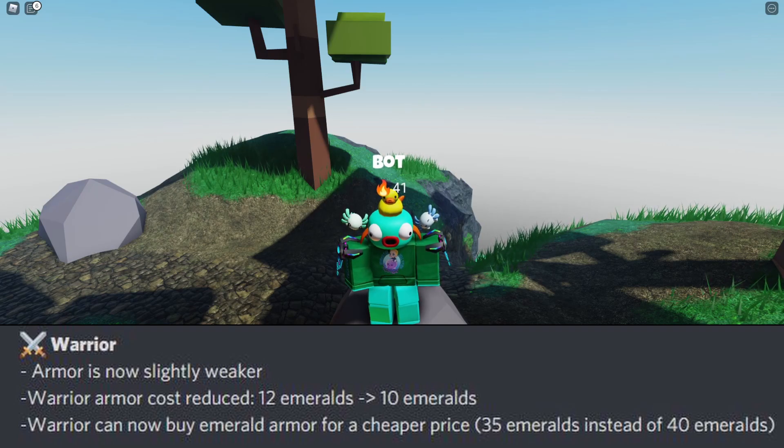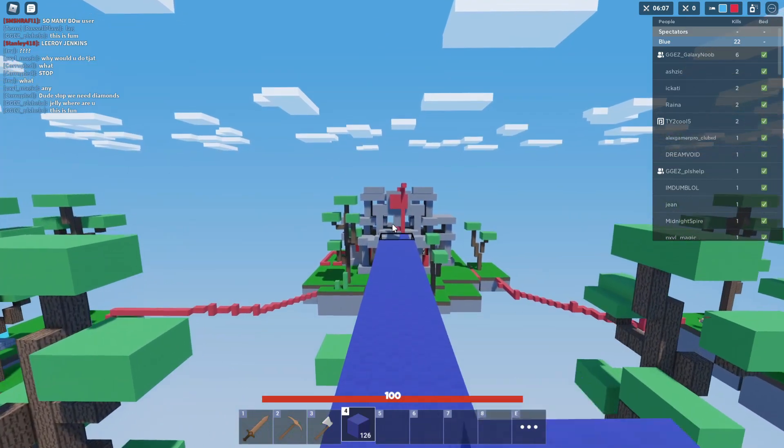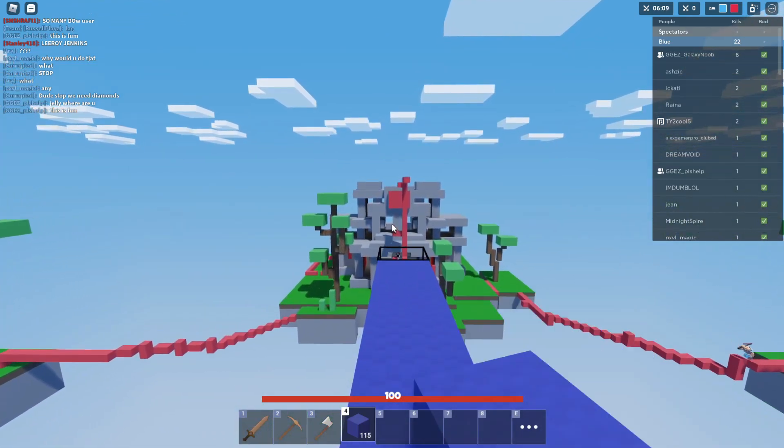Next up: Warrior Armor cost reduced from 12 emeralds to 10 emeralds. That's true — it's only 10 emeralds, so only two more than diamond armor. And last, Warrior can now buy emerald armor for a cheaper price — 35 emeralds instead of 40.